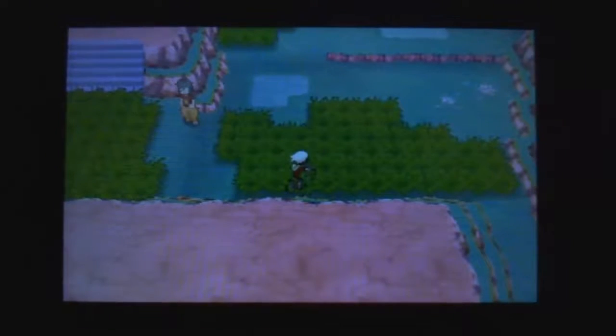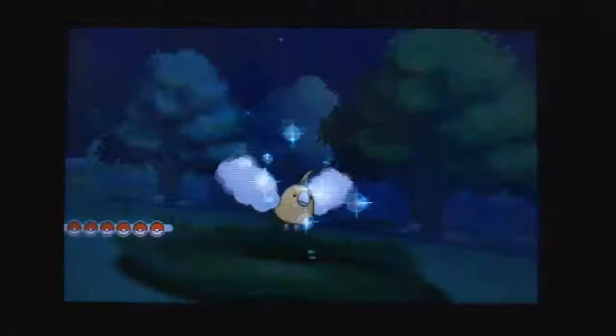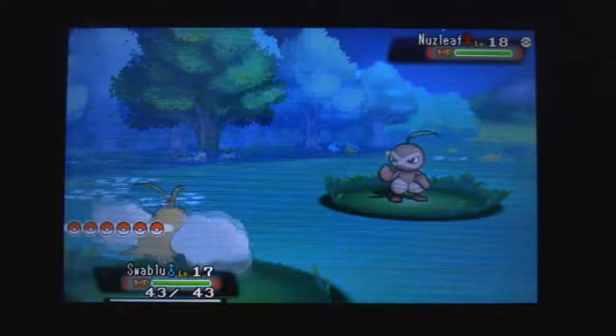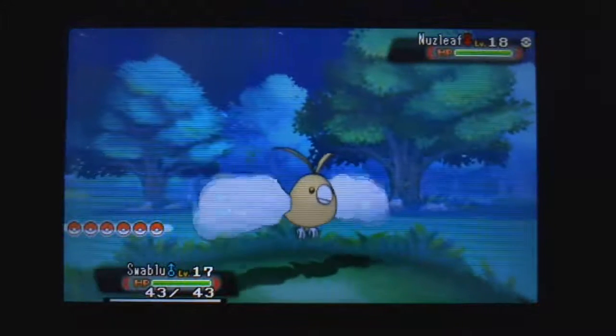Let me show you guys — no cheating device. Now let's set it out in battle. Here we go. A normal Nuzleaf and shiny Swablu. That looks awesome. So, thanks a lot for watching. Leave a like, make a subscribe, and I'll see you guys in the next video. Bye.